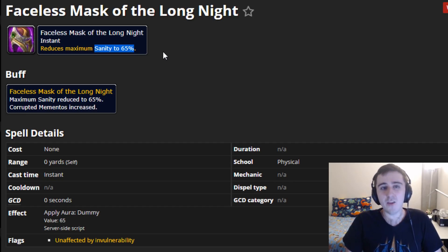How do you get the other masks? You have to clear one of the lost zones with a mask active. Let's go through them in order of which ones you can get, starting with the Faceless Mask of the Daredevil.